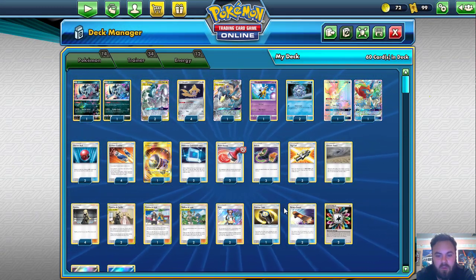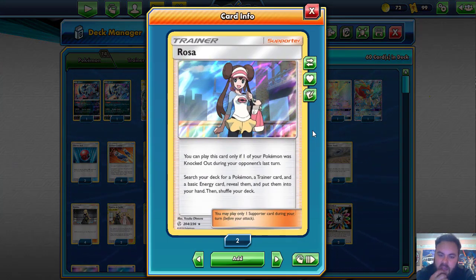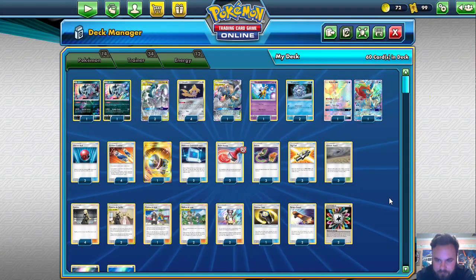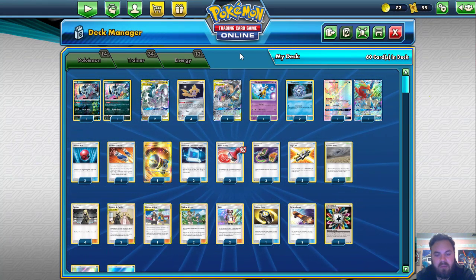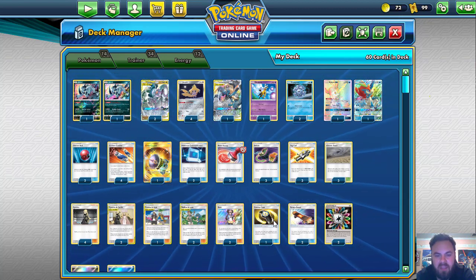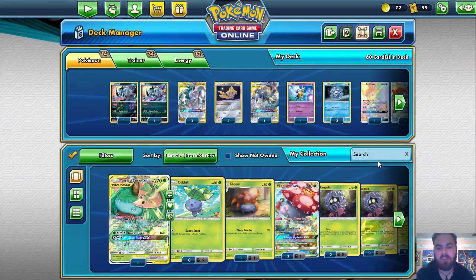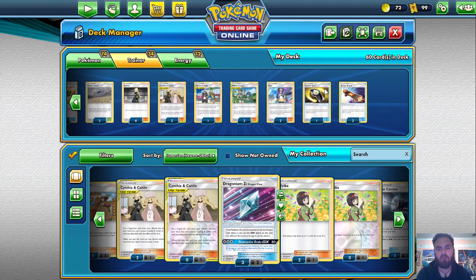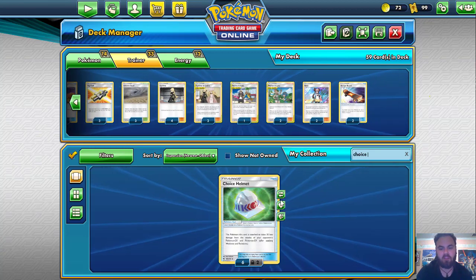Everything else is pretty straightforward. I'm really liking Rosa in this deck. Rosa gives you so many options, being able to search for a Pokemon, Trainer card, and a basic energy. One cool play you can do with Rosa in some matchups... Counter Gain I feel could be strong, but looking at the list I have, I actually think Counter Gain will probably get swapped out since we're not running Mimikyu anymore. I'd drop Counter Gain and run a Choice Helmet.